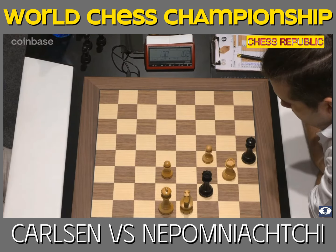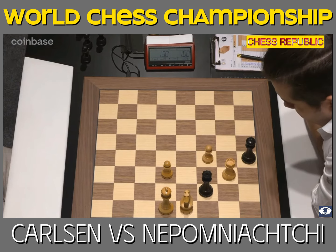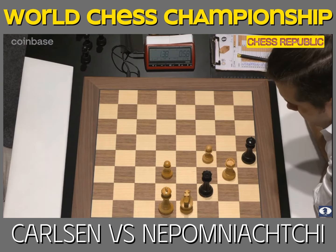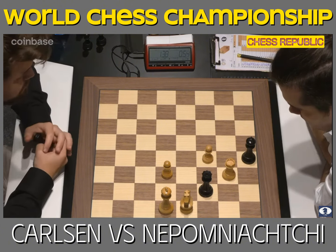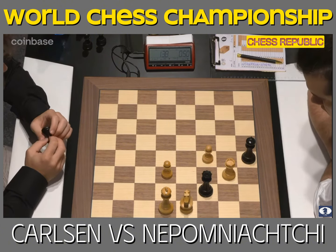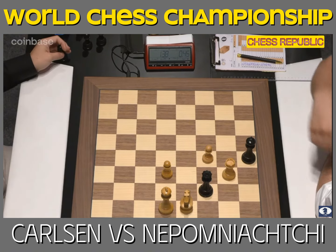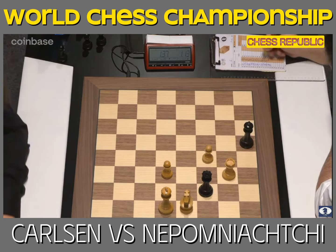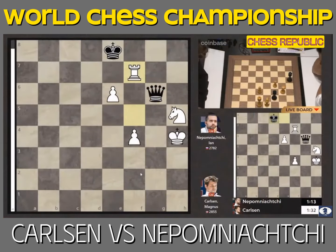Jan makes one more move — Magnus has chosen f5. White can play rook to d7, or knight f6 which threatens e7 and there's no way to deal with it. Knight g7 is even nicer — the king goes to g8, and it's the same idea threatening e7 with an easier escape route for the white king. This is the moment to resign. We're about to see the first classical chess victory for Magnus Carlsen in a World Championship since 2016.